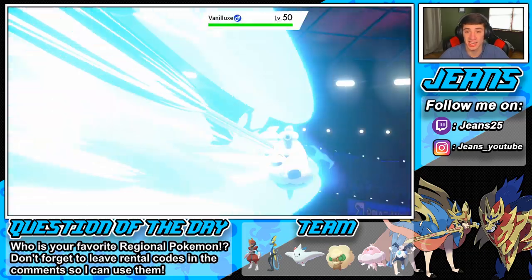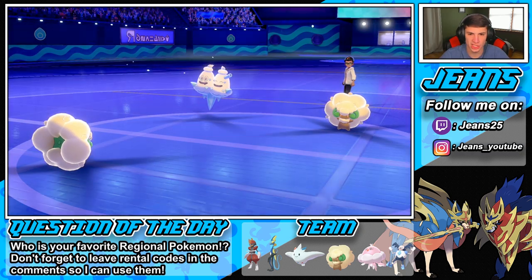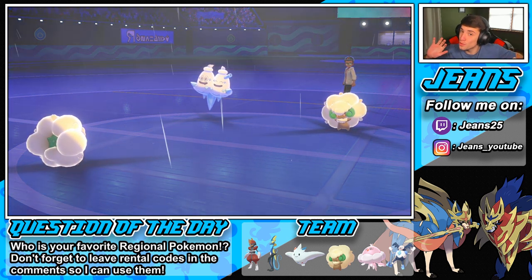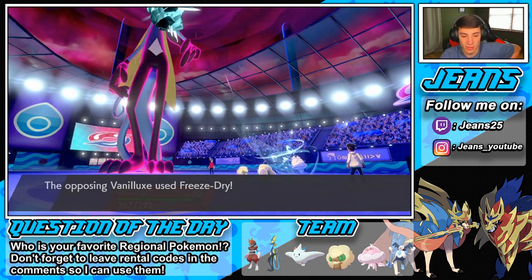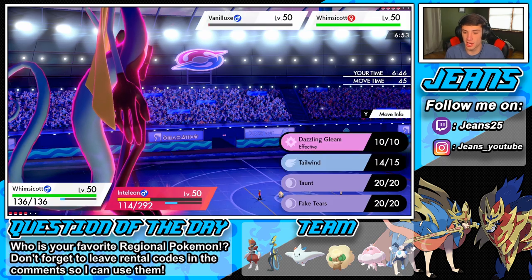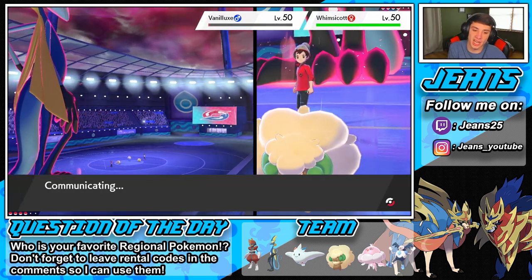He could be going for a Blizzard, which is 100% accurate in the Hail, or an Aurora Veil. Big damage — brings him down to the Sash. My Whimsicott should be able to outspeed and take him out next turn. What's he going for — Aurora Veil? Show it to me baby! He's going for a Freeze-Dry. Big damage on him! I'm going to pick up the double KO and boost our speed — Dazzling Gleam to take that out and an Airstream to pick up that KO!